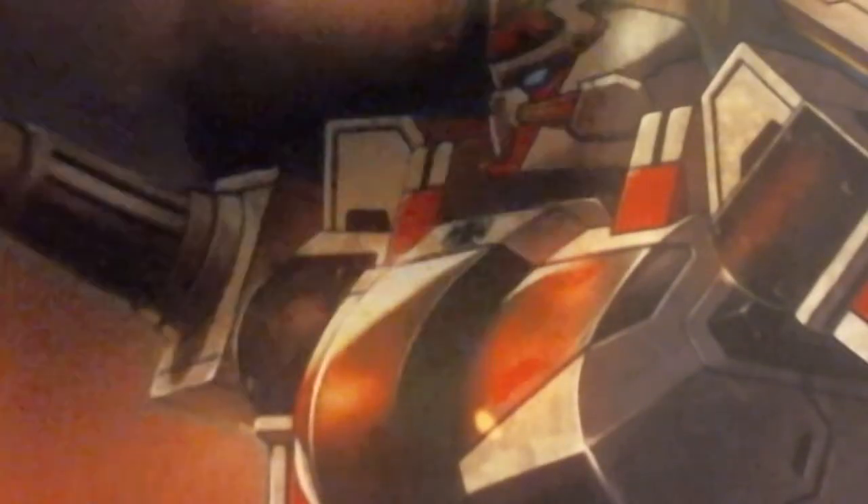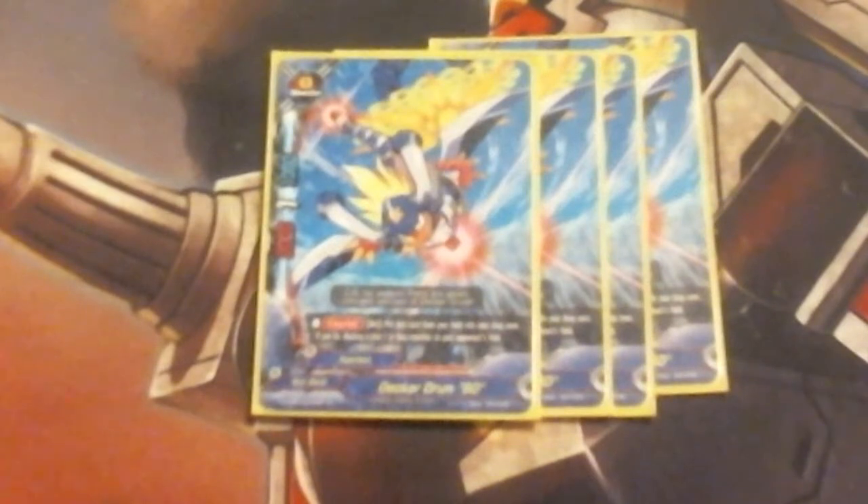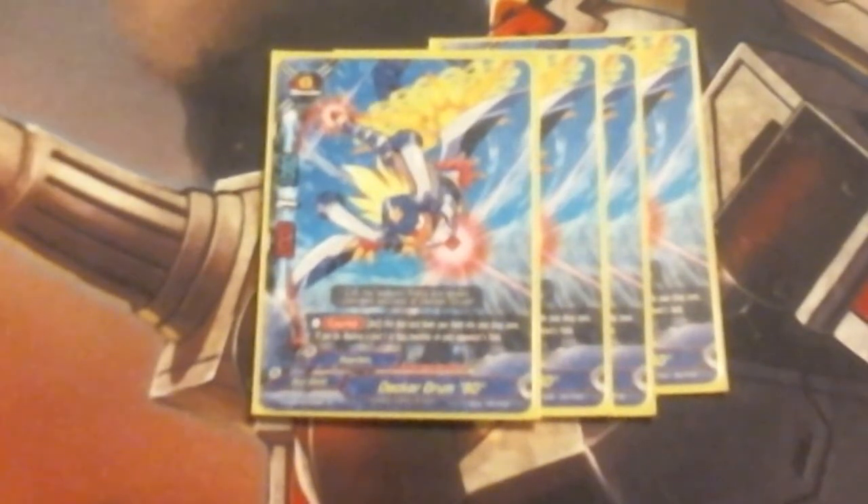We have 4 Decker Drum SD. He is a size 0, that's 2-1-1. Counter ability: put this card from your field into your drop zone. If you do, destroy a size 1 or less monster on your opponent's field. He's for field control because we don't run a lot of spells — we're running a 42 monster deck with only 8 spells, so we need as much field control as we can get. We're running 4 of him.